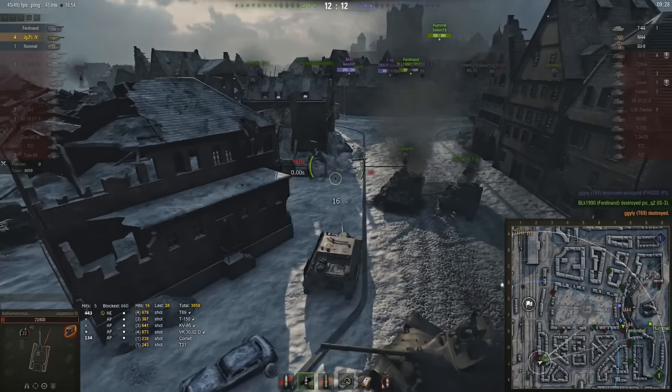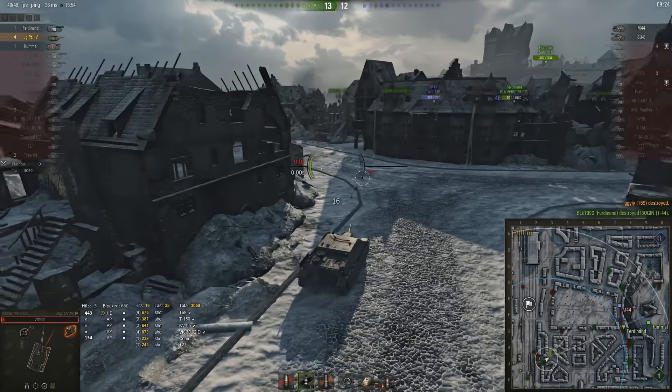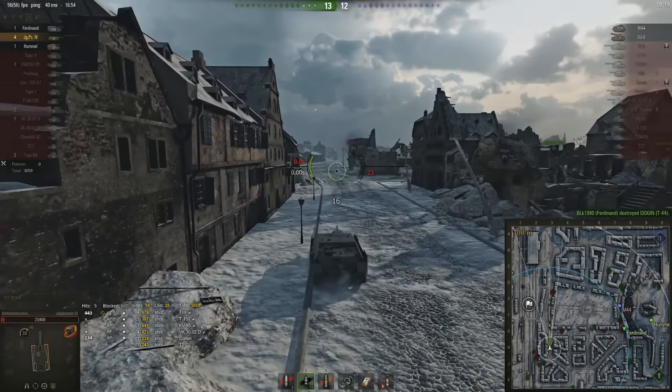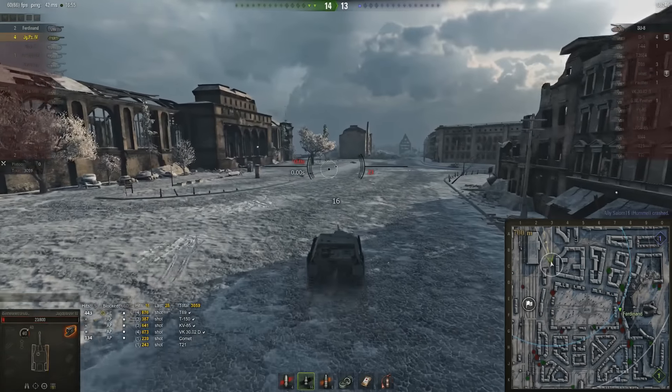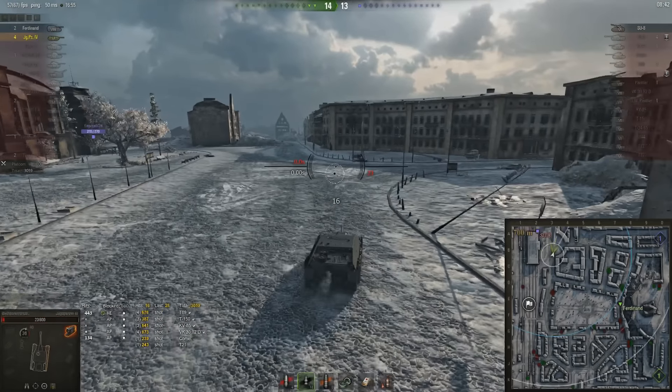Now he's got to kill this guy. Fortunately the T69 was over-angling, so it actually does pen the side armor. I don't know offhand what the side armor of the T69 is — that was unlikely to have been an overmatch, I think he was actually over-angling. But well, he survived, and as you can see there is a surviving Ferdinand on the other side.